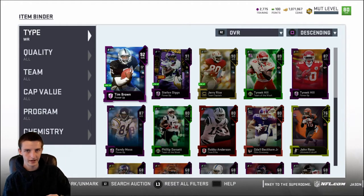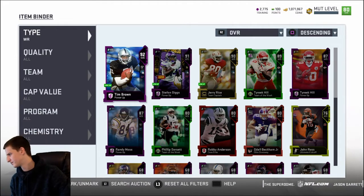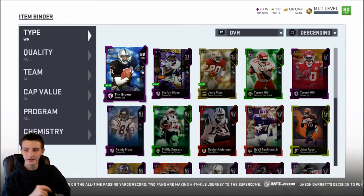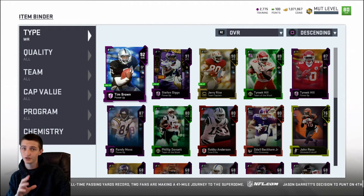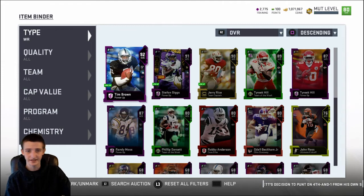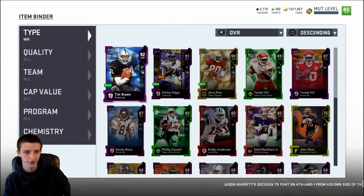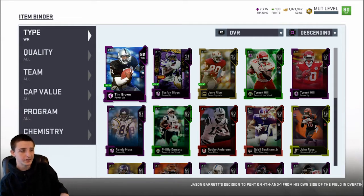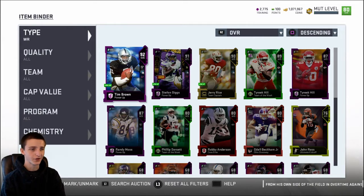There are currently — when I'm recording this — exactly two weeks left of qualifying. I think you can sign up until the 15th. If you're not playing for your favorite NFL team, sign up. You need to have a Mut Rewards account, but that's it — it's free and easy to sign up for, and you could possibly play for your favorite NFL team. Getting right into the video, the three options I've been using are Tim Brown, Stefan Diggs, and Jerry Rice.